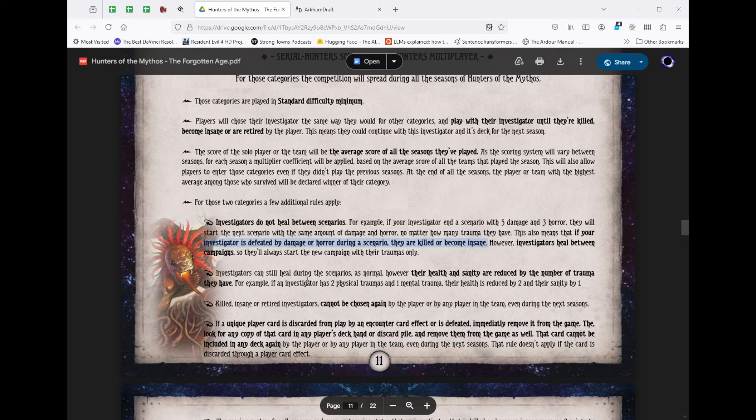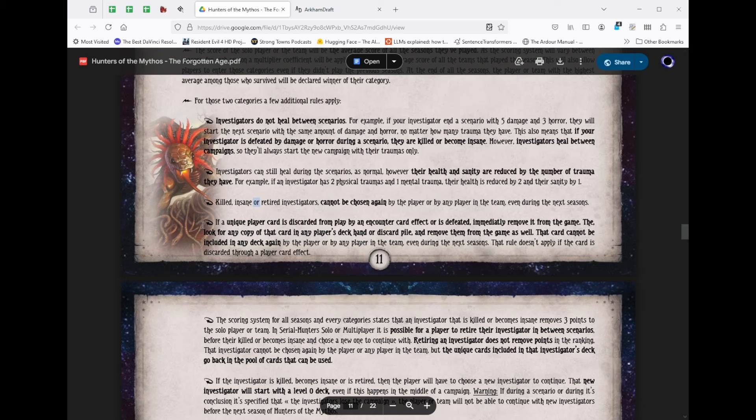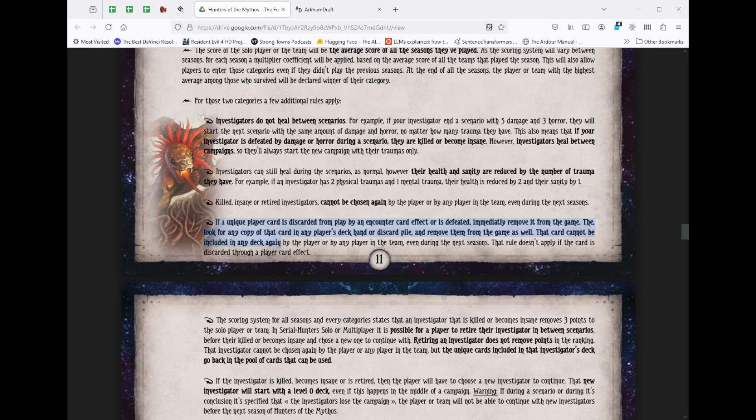Because we carry over damage and horror, it also means we can't heal trauma. If we get trauma from a bad choice, that trauma is permanent — and it lowers your health or sanity permanently, rather than just giving you a healable damage or horror as in the base game. And here's where it gets really interesting: if a unique player card such as an ally is discarded from play by an encounter card effect or defeated by damage or horror, remove it from the game. Remove all copies of that card — and it cannot be included again, forever.